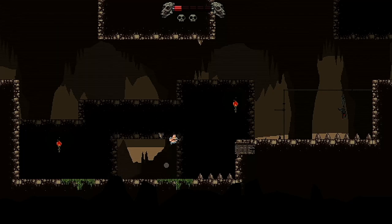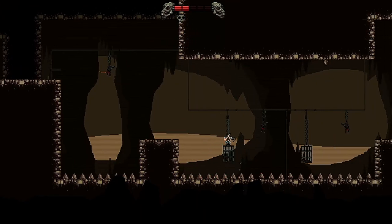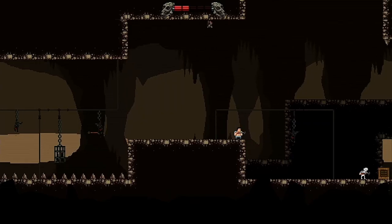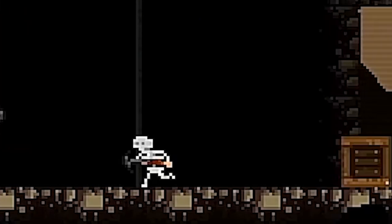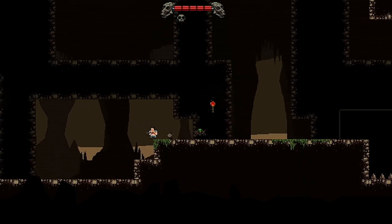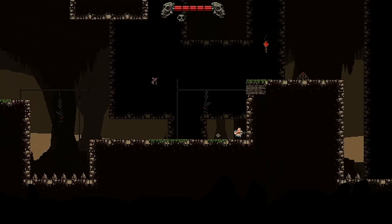The next stage is where the real trolling starts — stalactites drop down on you as you pass beneath them, and floor spikes whose hitboxes are incredibly unforgiving. I managed to get as far as one skeleton who literally trolled me by jumping over my arrow, but then I lost my final lives and it was game over. I did give it another run through and got about six levels into the cave area before losing my last life to a bat. By that point I was all platformed out and decided to write this review.